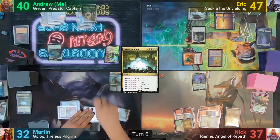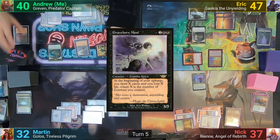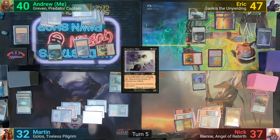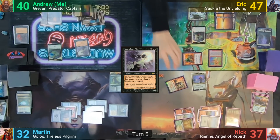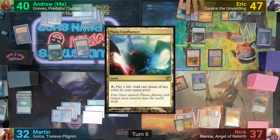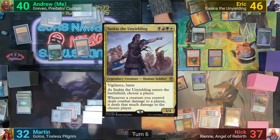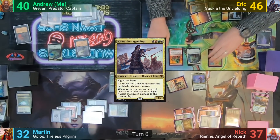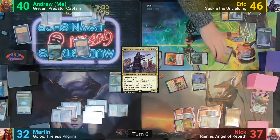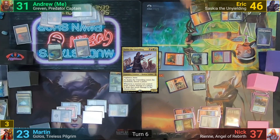I untap, play another land for turn, cast Graveborn Muse, activate the Defector to draw two, pass it to Nick, and with nothing else pass my turn to Eric. Eric untaps and plays a Mana Confluence as his land for turn. He taps four mana, losing one from the Confluence, to cast Saskia. She comes in and he names me as the target, then moves to combat, swinging his whole squad at Martin. Martin takes nine with no blockers, which also has me taking nine, and Eric passes.